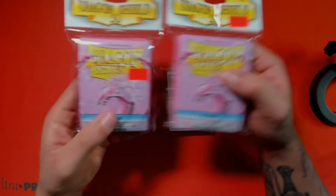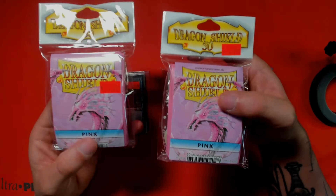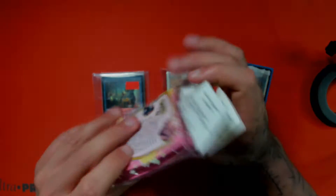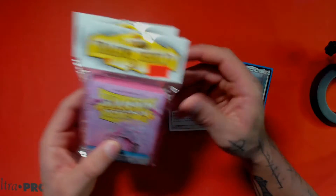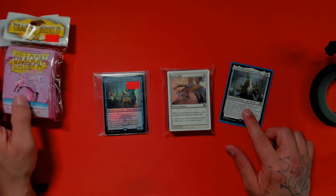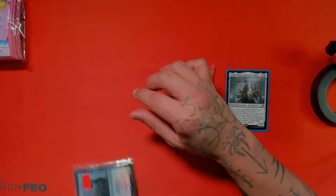I'm going to go over the sleeves first. I got these pink Dragon Shield sleeves — I have a discount membership card at this store, so these are a bit cheaper than they're normally priced. Dragon Shields are overpowered. These are the sleeves I'm most likely going to be using for my Light-Paws commander deck.